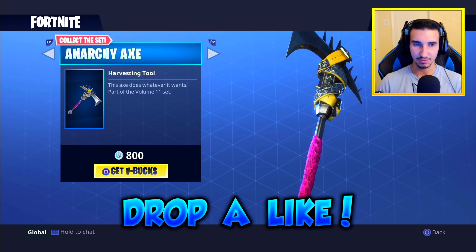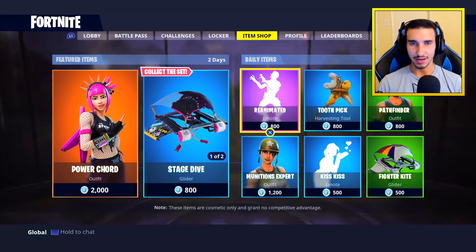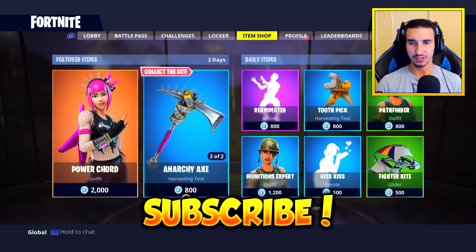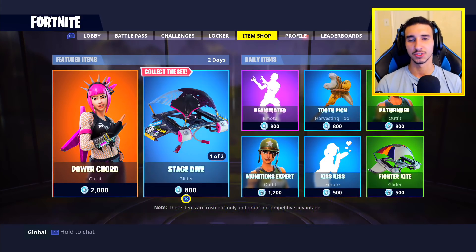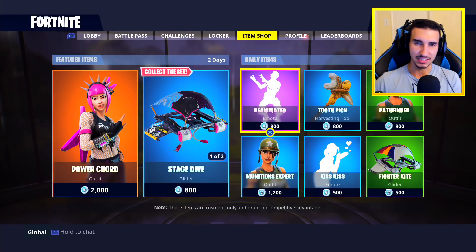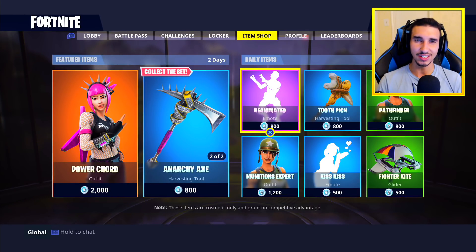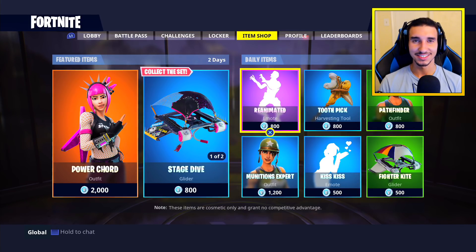Pretty cool items in today's item shop. If you guys want a chance to win 1000 V-bucks to buy whatever you want from this March 24th item shop update, subscribe to the channel, turn on post notifications, drop a like on this video, and comment down below which skin you want to win. I hope you guys have a fantastic day — thank you so much for tuning in and I'll see you guys in the next Fortnite video. Adios amigos!